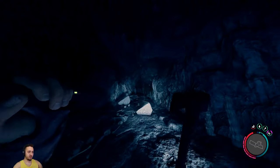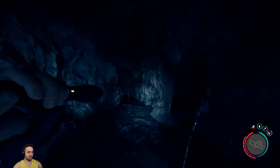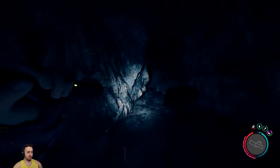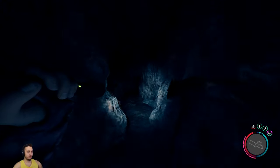Once you get to this spot there is a left and a right. First we're going to go to the right because that's where the stun gun is. I'll show you how to get that, and we'll come back for the rebreather since you can leave the cave with that.